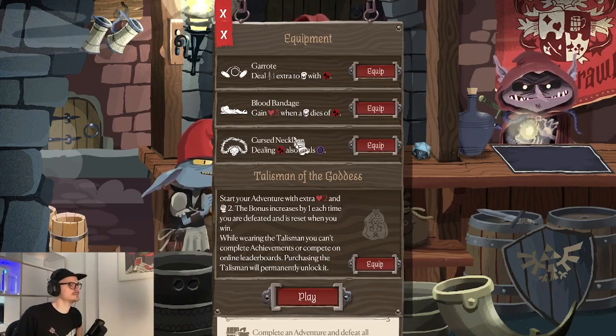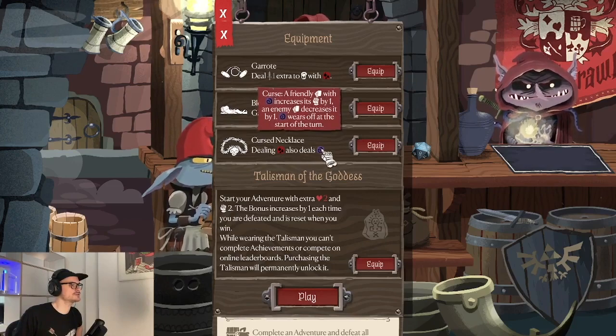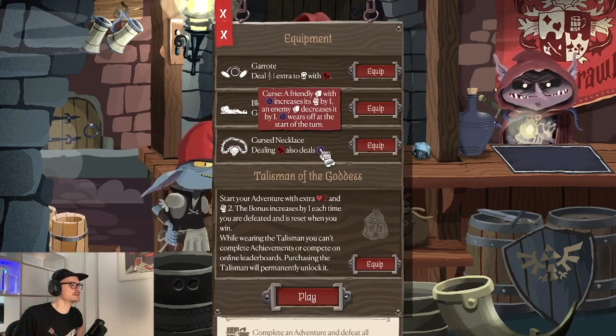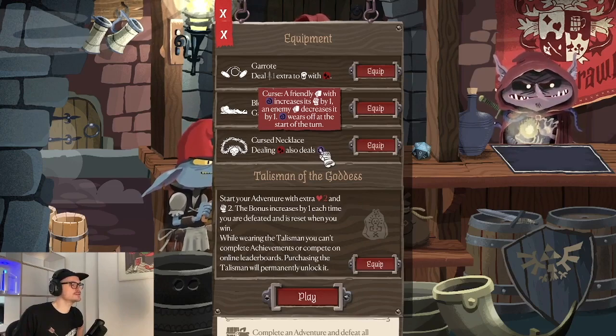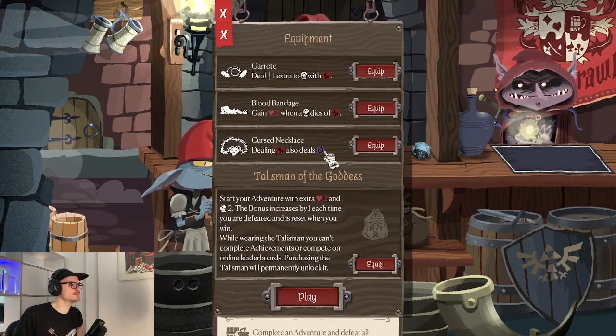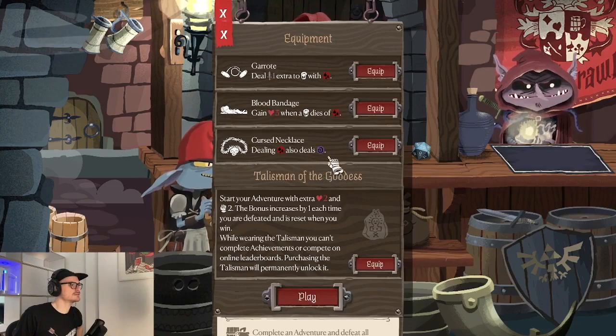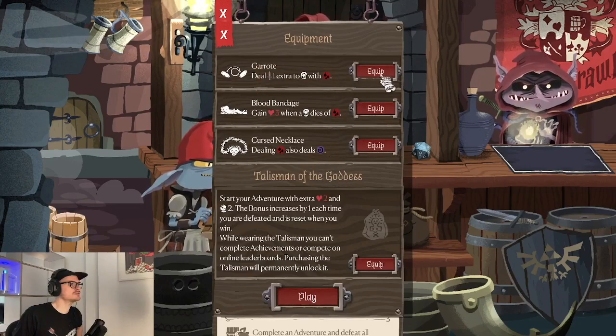For the Scoundrel we have the Garret, which deals extra damage to monsters with bleed. We have a defensive item Blood Bandage where you gain three health when a monster dies of bleed. We also have a utility item the Cursed Necklace, which deals curse — a specific status effect that makes your own cards harder to use and enemy cards easier to use, helping with strength management.